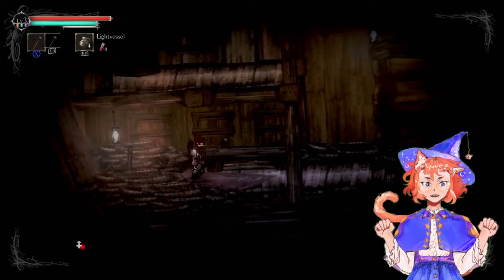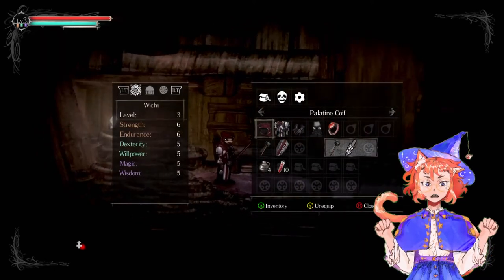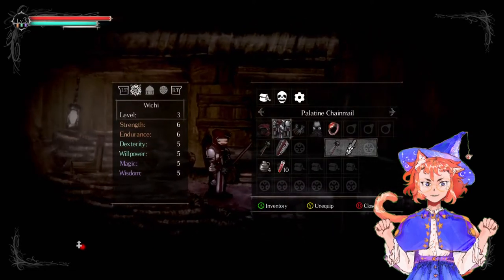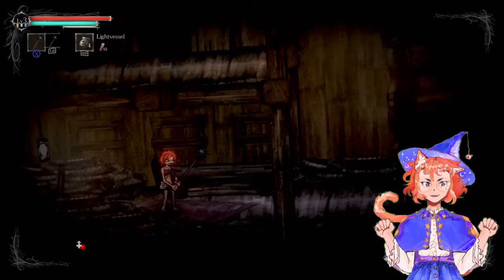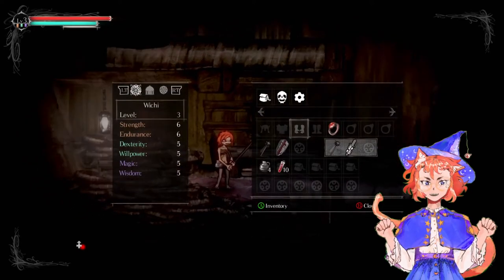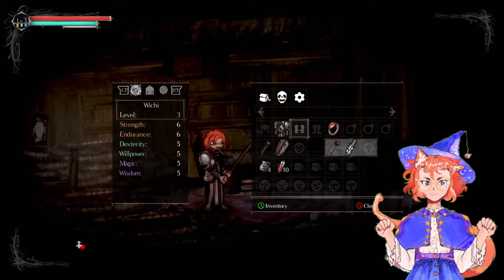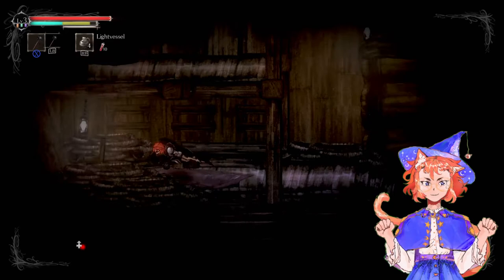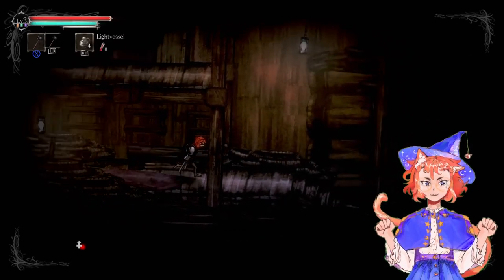So what I'm going to do starting out is remove some equipment — probably not all of it — just so I can roll more easily, because I do enjoy being able to dodge. Can I roll with these two? Yeah, I can. He loves to just wait for us to do that.